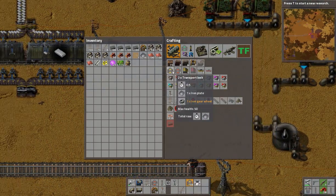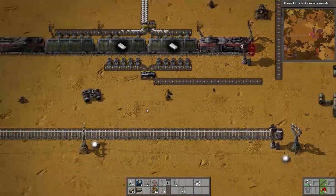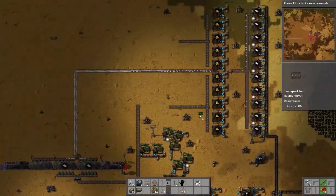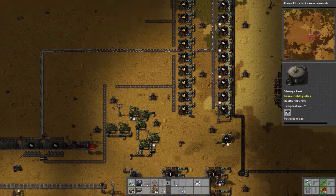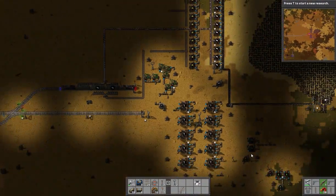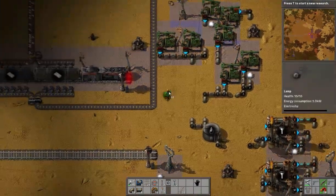We're running out of iron here. Our petroleum gas is running out, which is understandable because our heavy oil is maxing out. We don't have any sort of cracking going on, so we'll eventually be able to make even more petroleum gas because of that. I want to keep a close eye on our oil. I like building systems that can be extended upon.